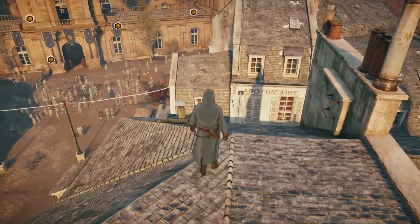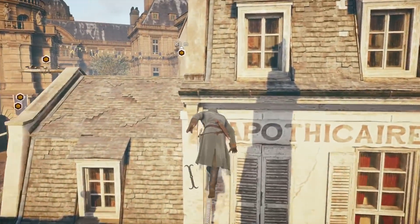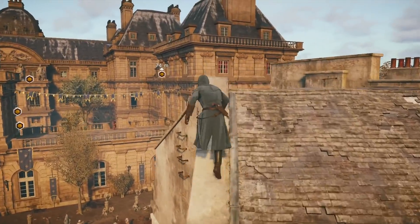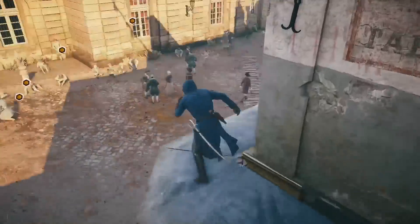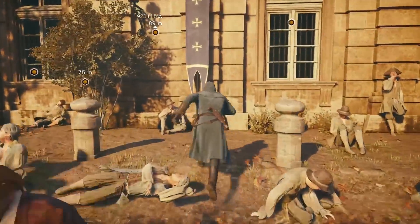Hello everyone, it's Leo K. So this is a playthrough of the heist 'It Belongs in a Museum' — the last heist in the game — and it's done wearing Arno's worst possible gear, not upgraded at all. So no creed points were harmed in the making of this video.